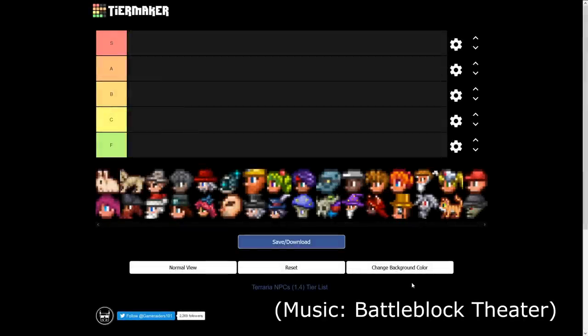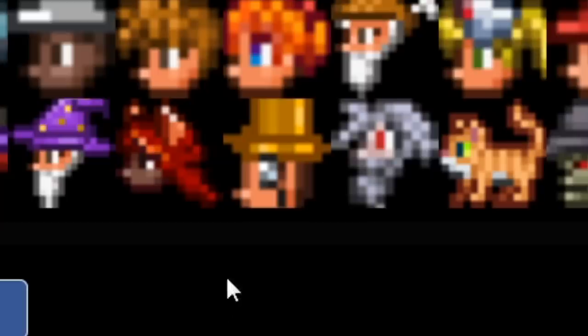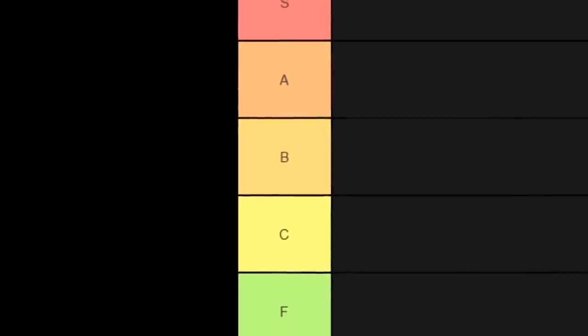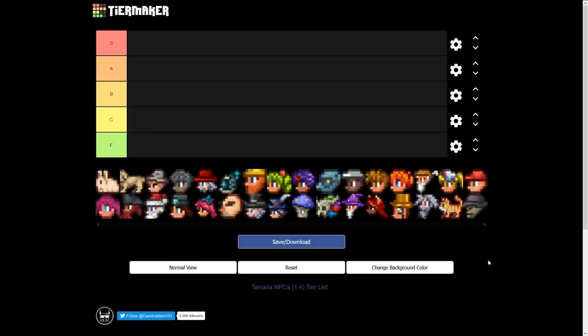Welcome back to another Terraria video. Today we're doing a tier list — it's been a minute since I did one, but here we are. We got new NPCs in Terraria 1.4, so let's make a tier list on all the NPCs including my boy McMoneypants. We're ranking based on opinions and usefulness. We got S, A, B, C, and F tier.